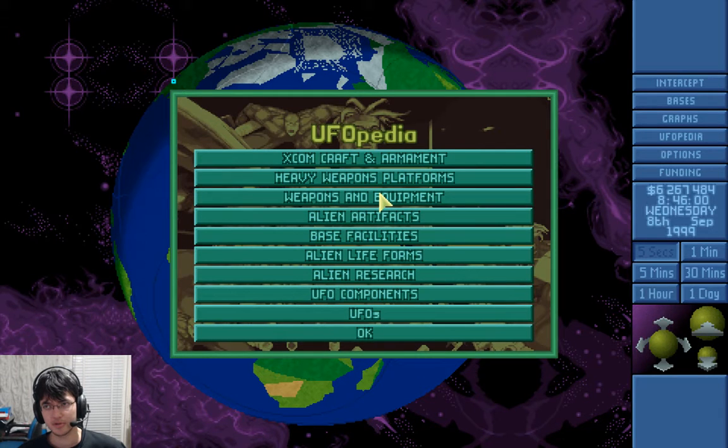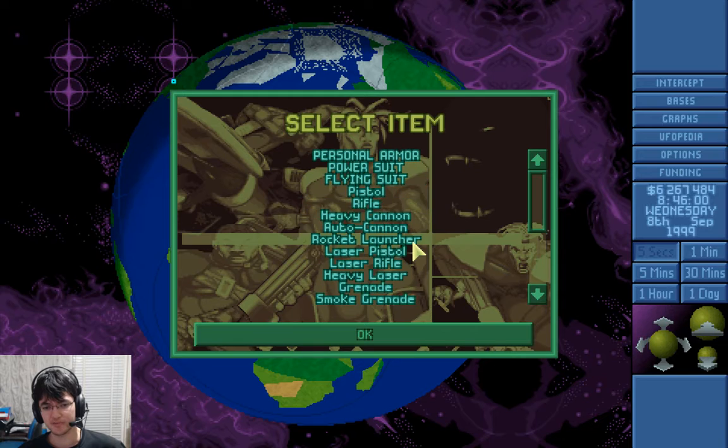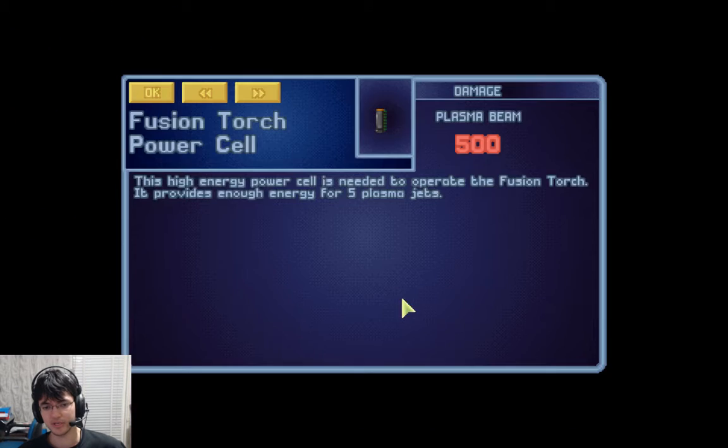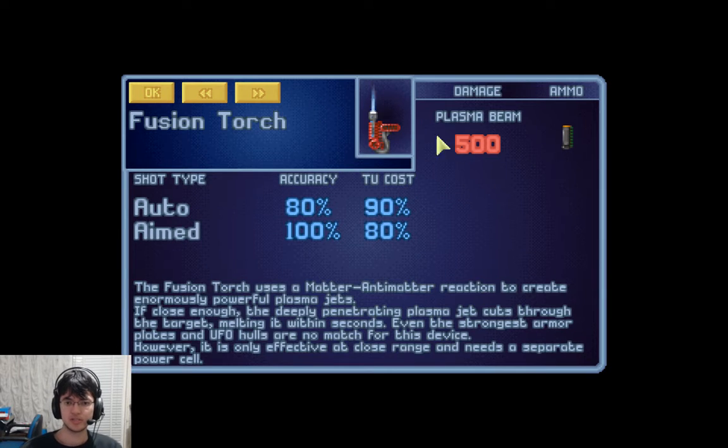Weapons and equipment — I think we got everything there, except for like plasma rifles and that sort of thing. Here's the fusion torch I was talking about. It's 500 damage, so it goes through everything in the game. It's used for opening up the sides of UFOs and stuff.